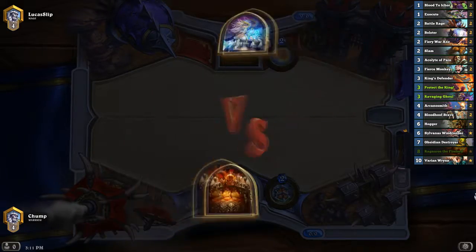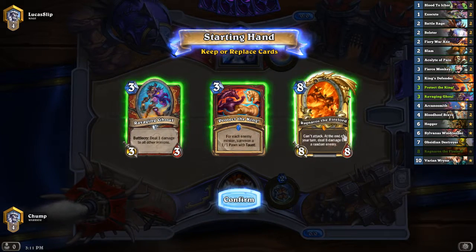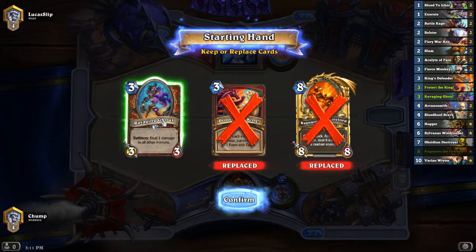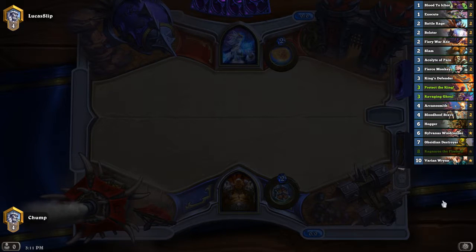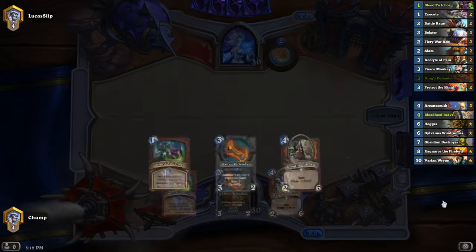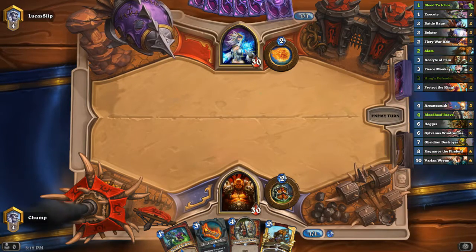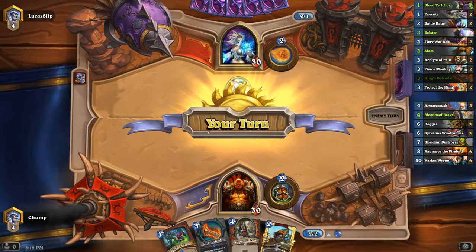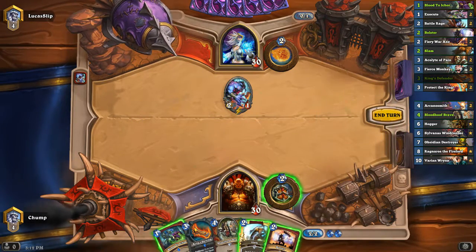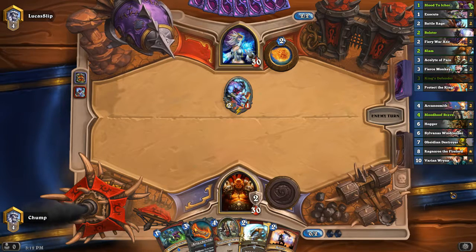Mage. The last mage I played was a Freeze Mage, but I should probably assume this is Tempo Mage. Ravaging Ghoul isn't very good against Tempo Mage. I'd rather have Acolyte, Fierce Monkey, Fiery War Axe, King's Defender. Arcane Anomaly. Alright, that's fine. I don't care enough about that guy to spend a Blood to Ichor here or a Slam. It would be really hard for him to get that out of range of my King's Defender before this next turn. I'll just kill it with that.